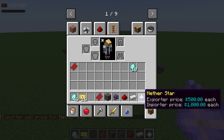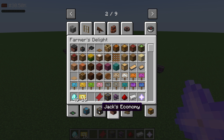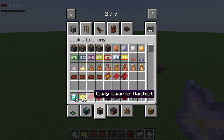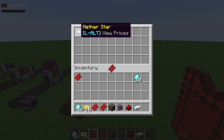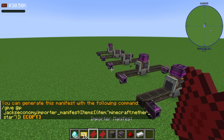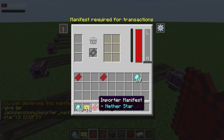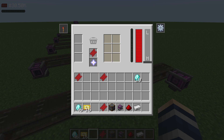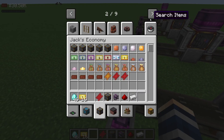Then run '/price set exporter' to set the sell price — as a rule of thumb I'm setting that to $500. You can see it adds an alt tooltip showing exporter price $500, importer price $1,000. As an admin you also need to create the manifest. For the exporter manifest, right-click it while empty, put your Nether Star in, and because we already set the prices it automatically recognizes it. Now we have a Nether Star manifest that displays the correct prices, and you can swap out the diamond manifest for it in the machine.